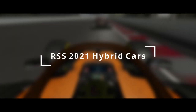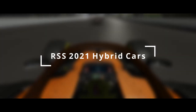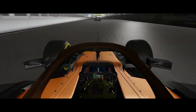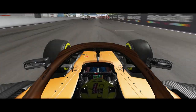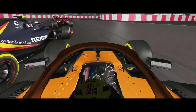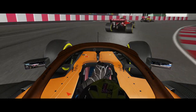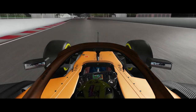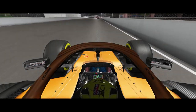Secondly, my main point of focus lies on the 2021 Formula Hybrid cars by RaceSim Studios. Most of you who are somewhat interested in Assetto Corsa should already be familiar with their brand, as they have been in the business for an eternity now, continuously publishing a new generation of Formula 1 cars year after year ever since 2017.